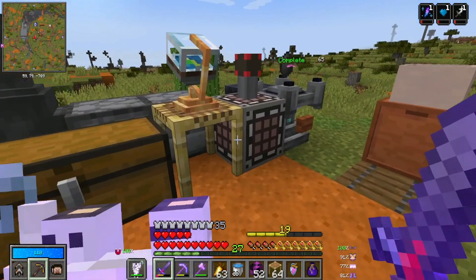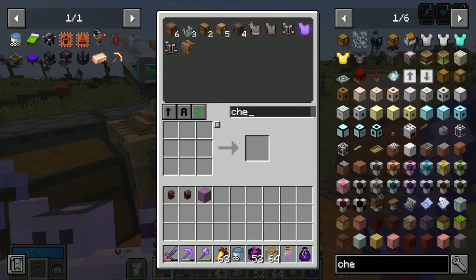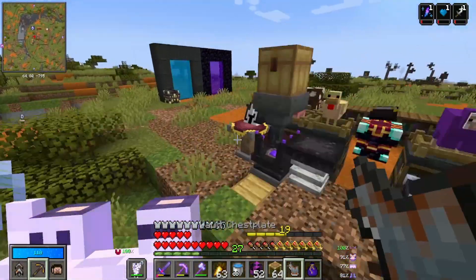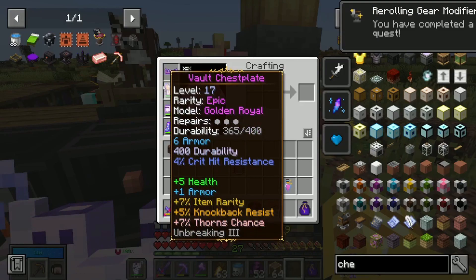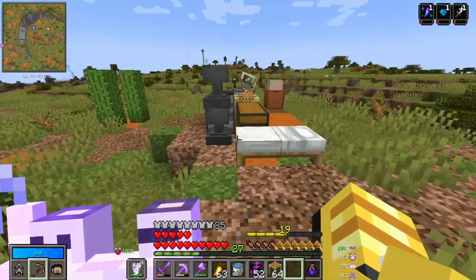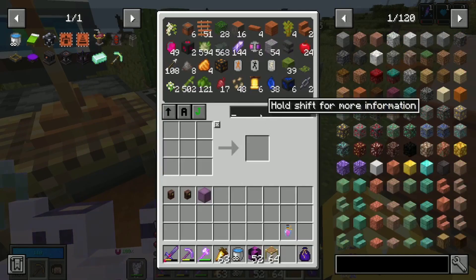Reroll a gear piece with a wild focus. We just have a random one — let's just do that. Doesn't need to be anything good. We got three health, five armor. Also, if you can't tell, I have upgraded my armor mostly since last time.